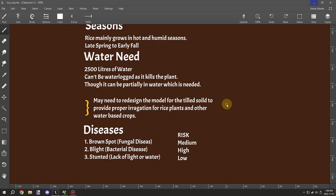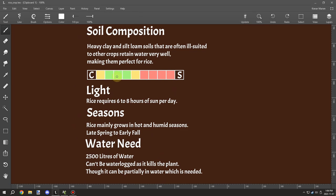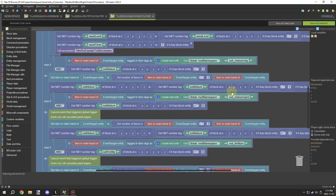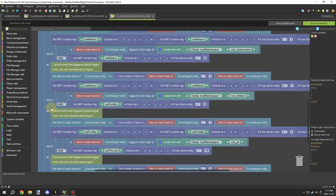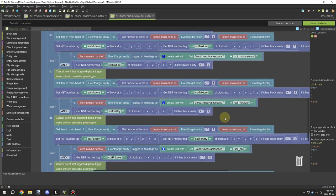One of the things we needed to do was get the yield set up. There are a few different factors — there's the soil composition, which we still have to set up for the yield. Basically, yellow will give half a bonus and green will give a higher bonus. So the next thing I needed to do was work on the script and find where all the variables and stuff were assigned.